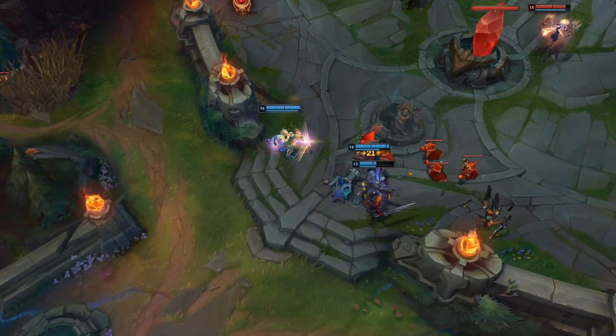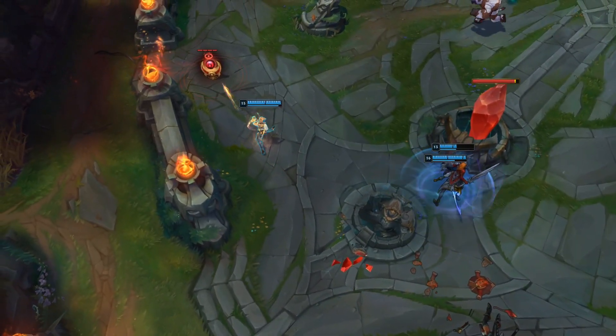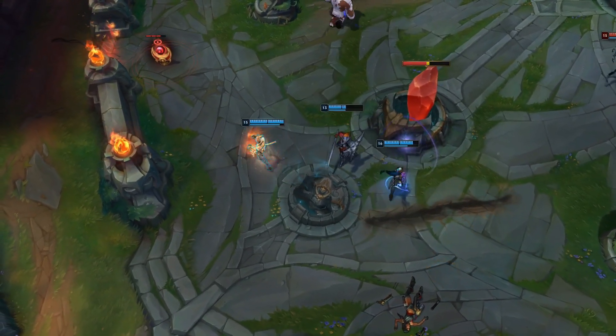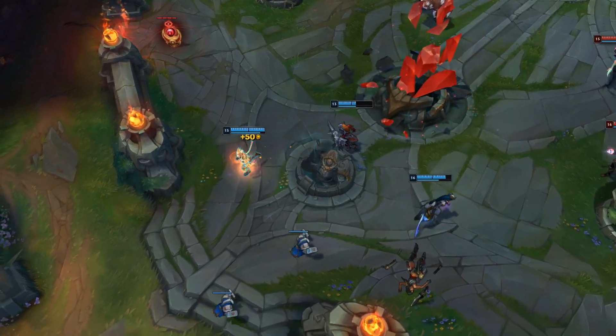Ezreal has a very safe kit, but the worst thing you can do is pick Ezreal just to play safe. His kit being so safe leaves him with a lot of room for aggression, and the champion is balanced around that fact. If you're not playing Ezreal aggressively, you're going to find him extremely weak and low impact — and this goes for both in and out of lane.